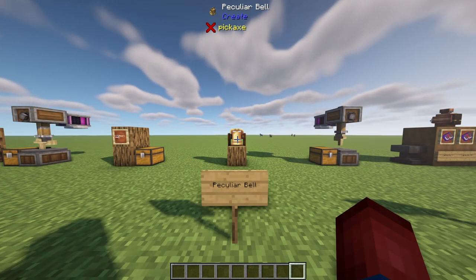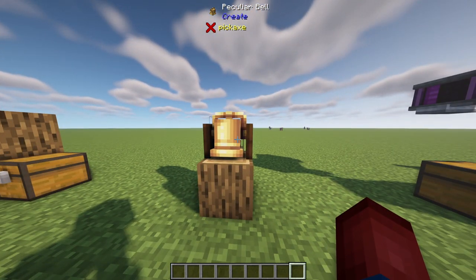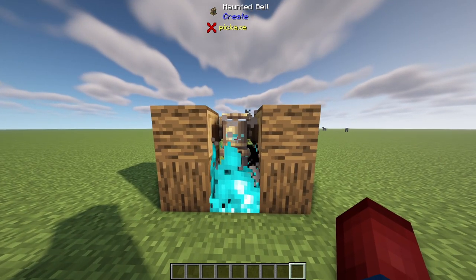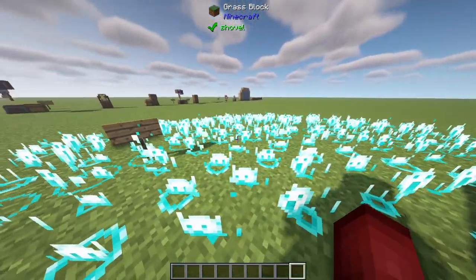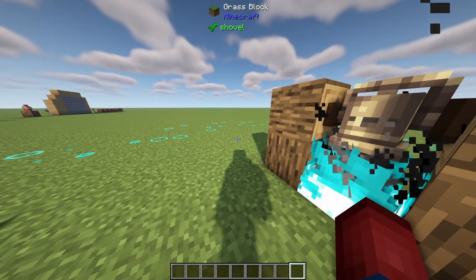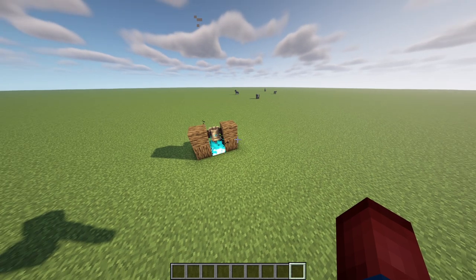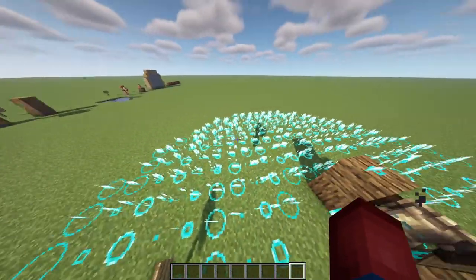Our next thing to cover is the peculiar bell. It's just a bell that we can ring, but we can actually use it in conjunction with soul fire to turn it into a haunted bell. A haunted bell is super useful. If I right click on this, you're going to see the ground glow up with light blue ghosts. This is our F7 mode — if you remember, some mods let you press F7 to show light levels and where mobs can spawn, and that's exactly what this bell is doing when I ring it.